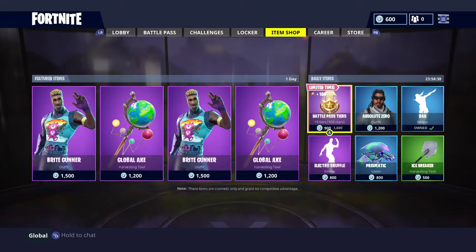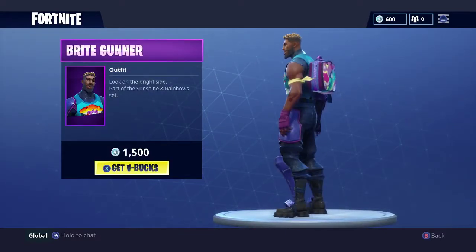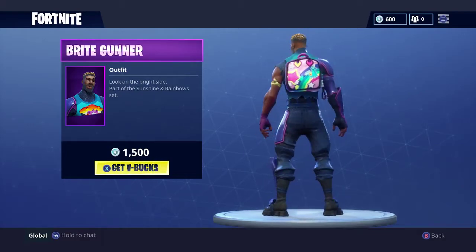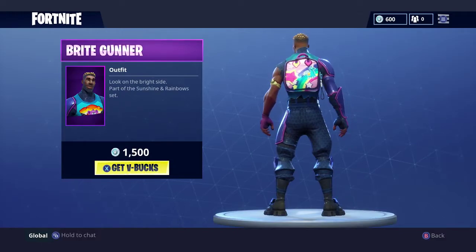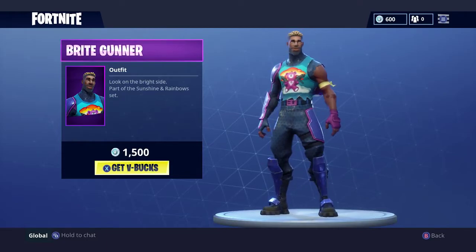Welcome everybody back with another Fortnite video. Today we have a couple new items. We have the Bright Gunner, which is basically the male Bright Bomber outfit. People have been wanting this to come into the game for a while, and it comes with a backpack that's been leaked for a while. Now you can actually get it if you buy the Bright Gunner.